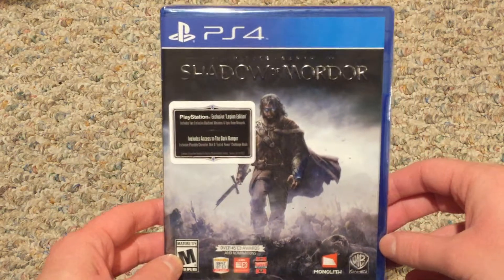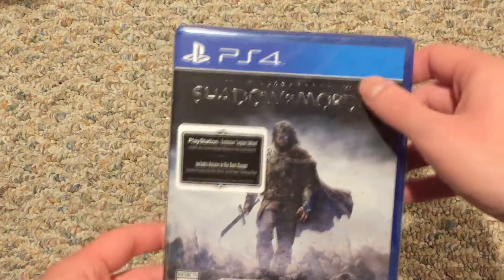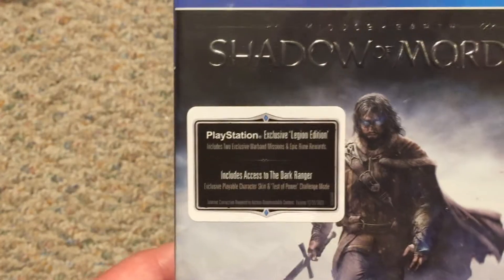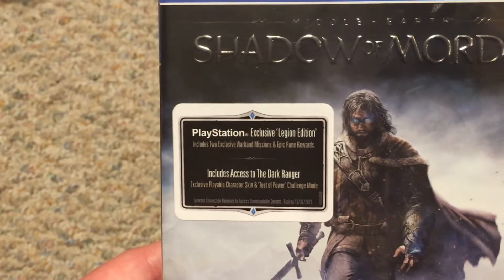Here it is! Like I said, it did come out Tuesday. You have the title on the front — Shadow of Mordor is actually written in Elvish — and then there's some details about the Playstation exclusive content. This is the Playstation exclusive Legion Edition.